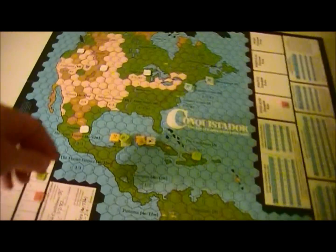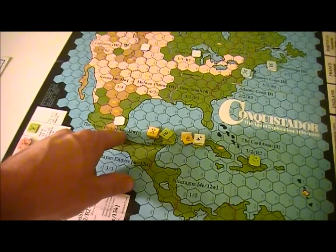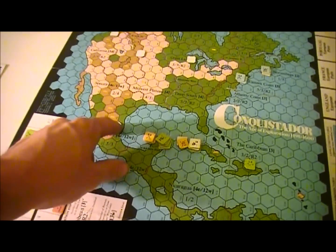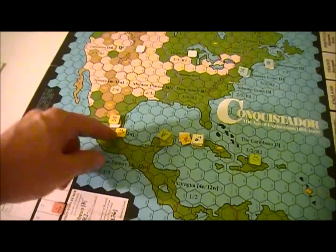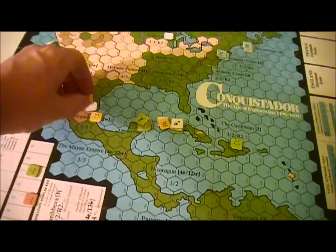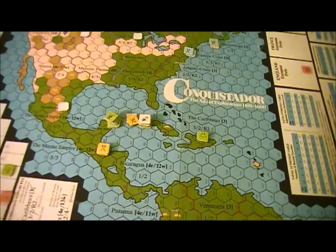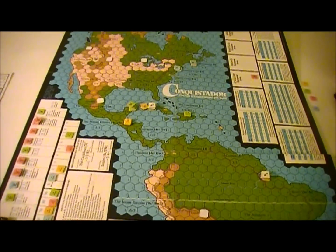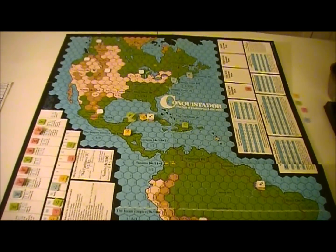Here's the problem — if I march these guys up to here, I can't make it all the way without leaving the colonists behind, and then they become at risk with the Spaniards right there. So I'm just going to move here and create a defensive position in Nicaragua, which is a little safer than the Mayan Empire in terms of the native population.